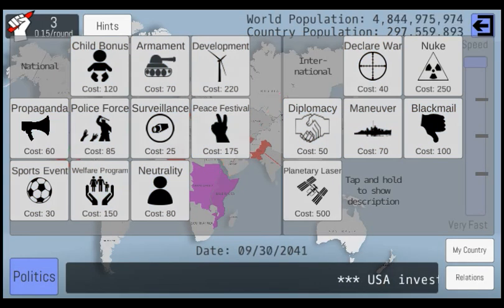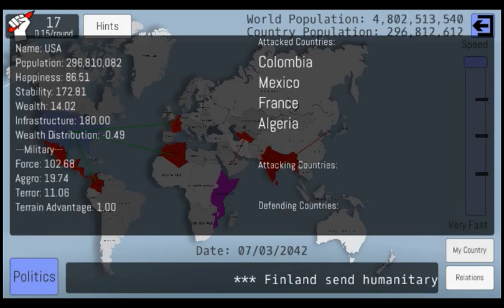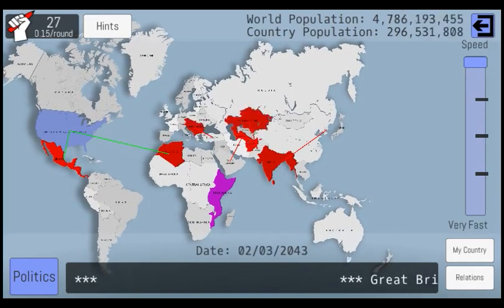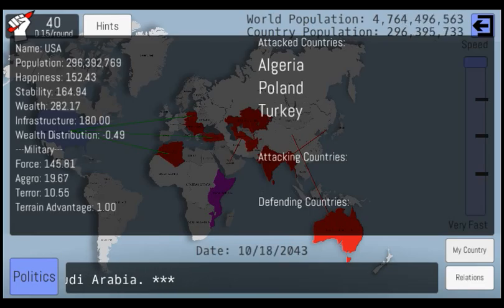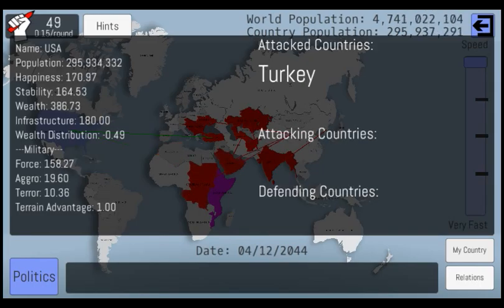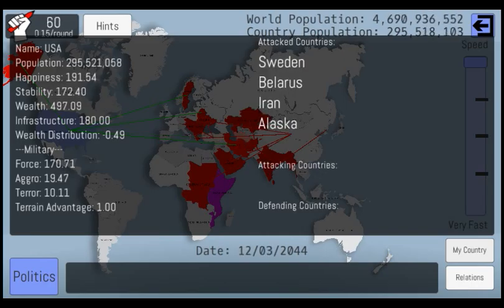Development is very important. You can see that our military force is growing. And we have a lot of terror, which means that all the other countries are afraid to declare war on us, which is good — they are a lot less likely to declare wars on us. Obviously.